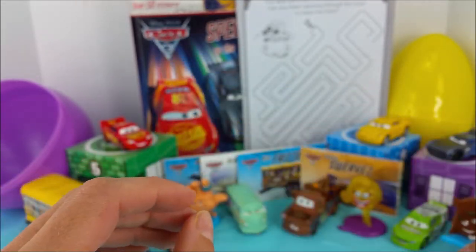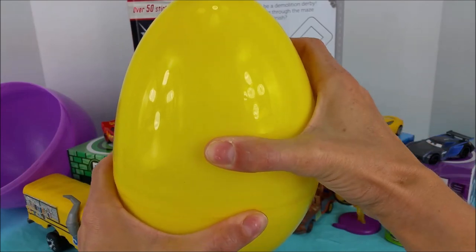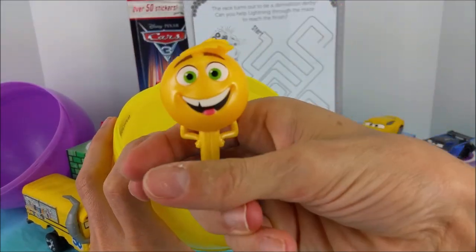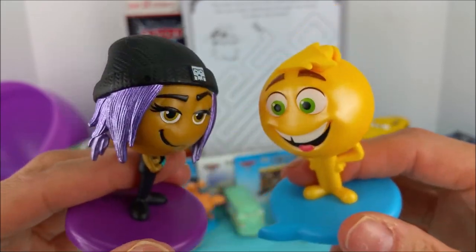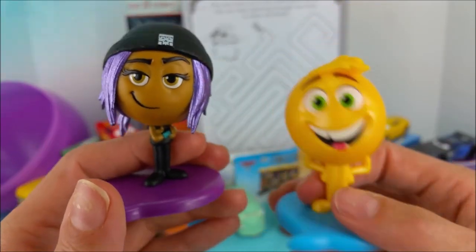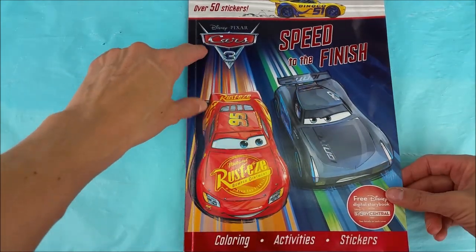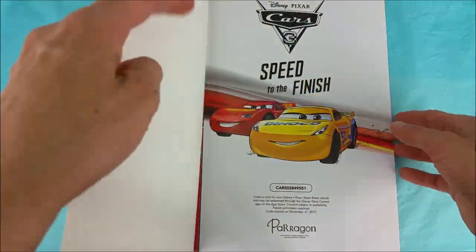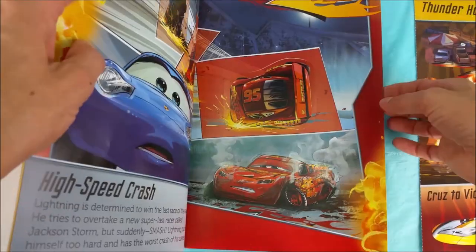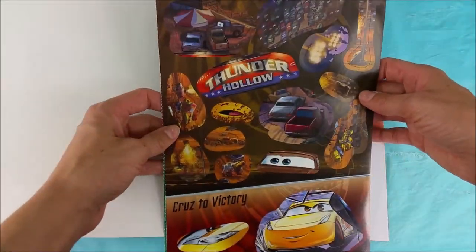Poop's down, let's do this — it is yellow surprise egg time, and it's Gene! Are you excited to have some sticker time fun? Here we have a 'Speed to the Finish' Disney and Pixar Cars 3 coloring activities and stickers book, and there's a ton to do.